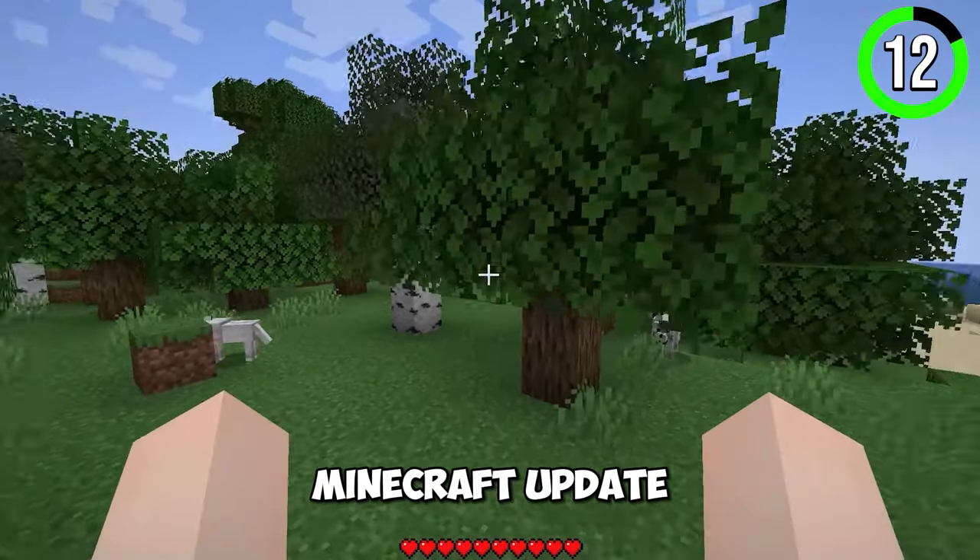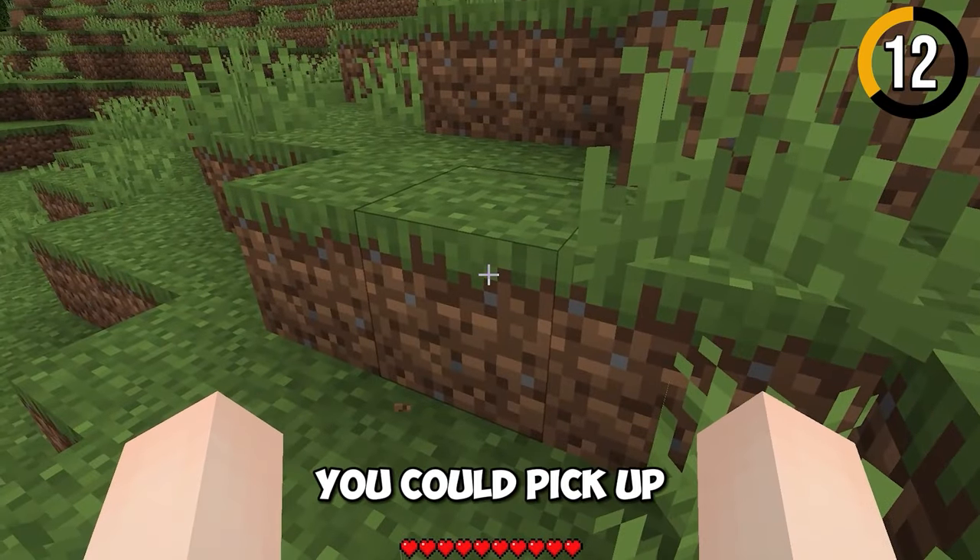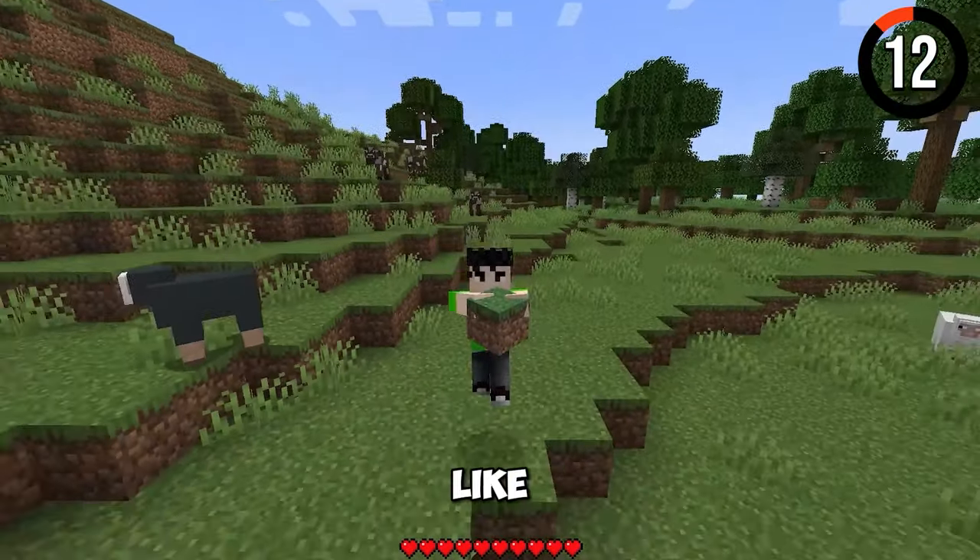This is a secret Minecraft update — the 2022 April Fools update. In this version, you could pick up any block and mob and throw it.